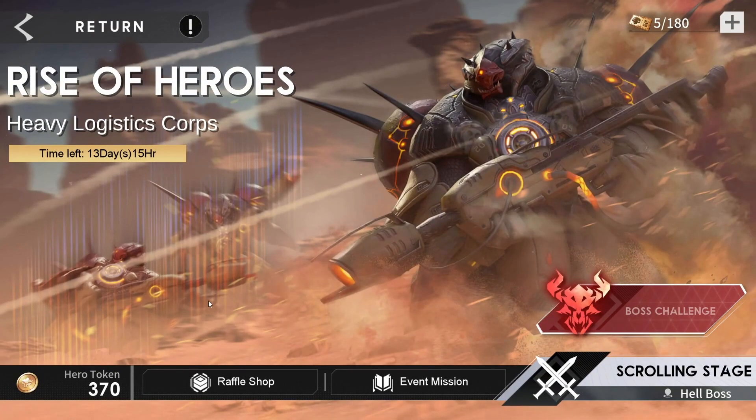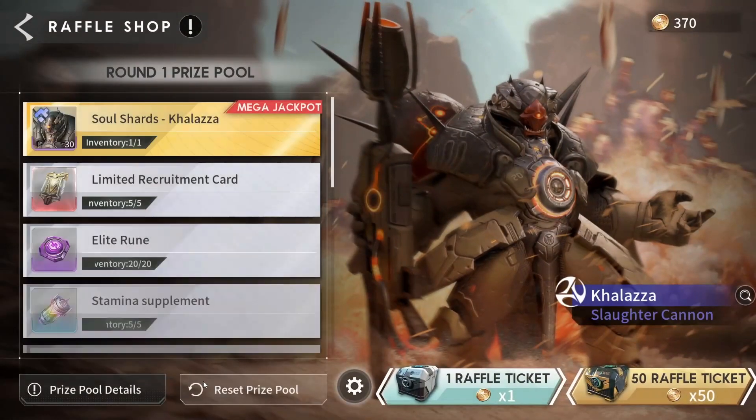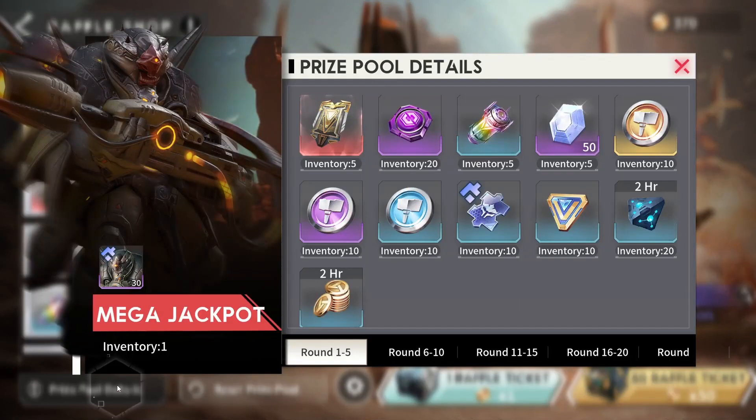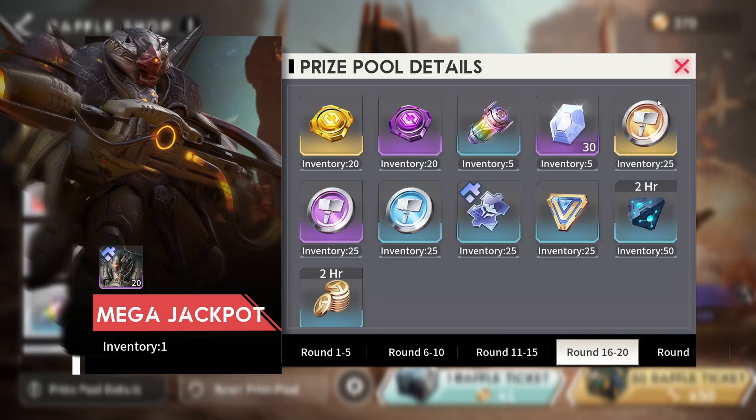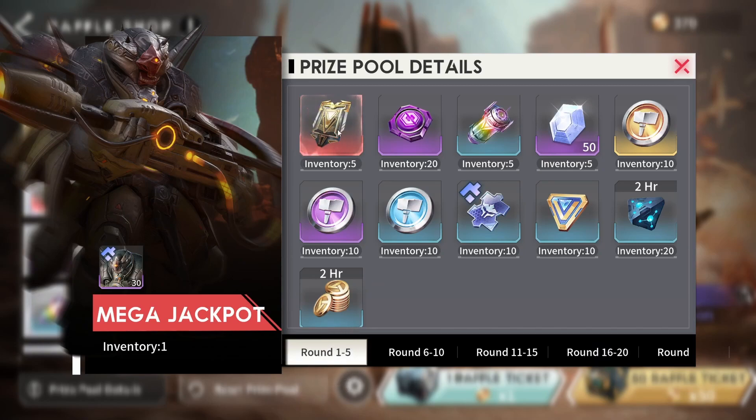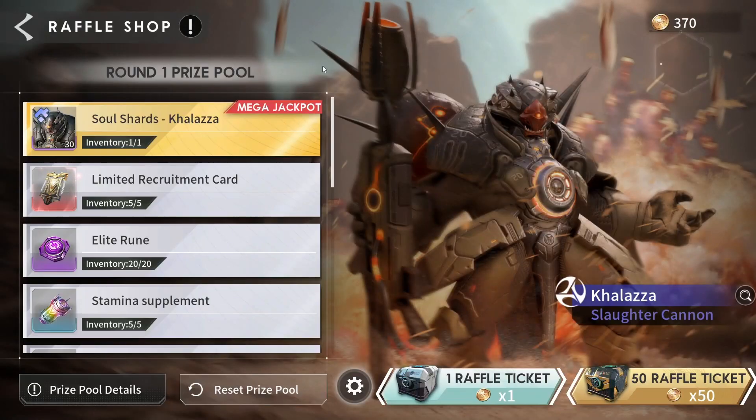If you can clear the hell boss on day one, I was able to go into the raffle shop and pull on the pool until I get the first and second tier rewards maxed out for each one. I was able to get through all of the prize pools that have the gene hybrids in there. If you look at pools one through five, we have limited tickets. After that, six through fifteen have these gene hybrid fragments. I made it to round 18 last time with a couple that had pretty bad RNG. So if you're able to clear the hell boss right away, you shouldn't have to worry too much about pulling too many trying to get those second tier rewards.